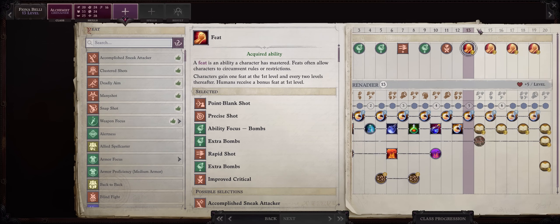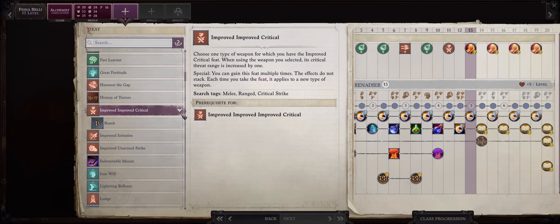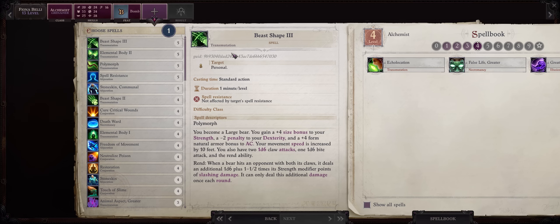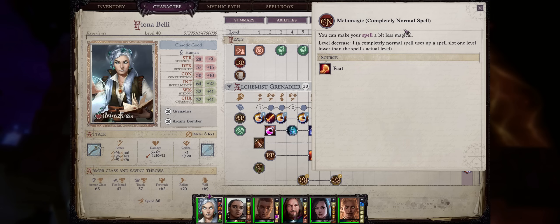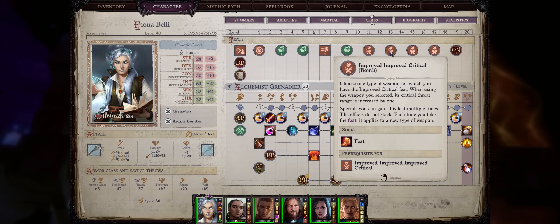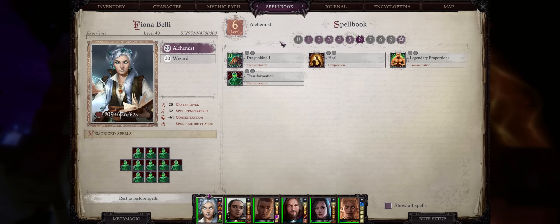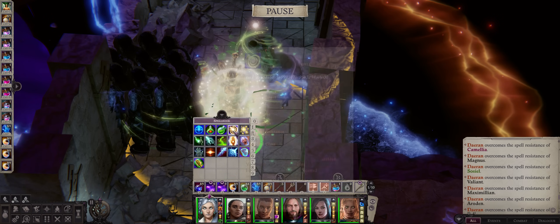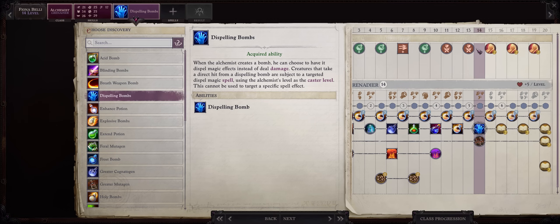For our level 13, 15, and 17 feats, we at last get to pick our Trickster special feats for higher critical range with our bombs — which matter a lot for increasing damage and making them viable, especially for the mid to late game. First: Improved Critical: Bombs. Level 5 alchemy spells aren't that useful; it's mostly Stoneskin Communal. You might also consider picking Metamagic: Completely Normal Spell at level 13 instead of the first Trickster critical feat — it will delay your damage a bit, but it provides a lot of spellbook flexibility with infinite uses of spells like Bomber's Eye, Targeted Bomb Admixture, Shield, and True Strike for any party member.